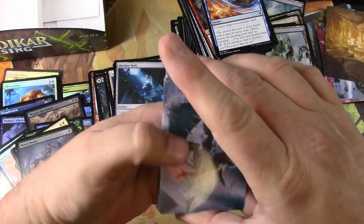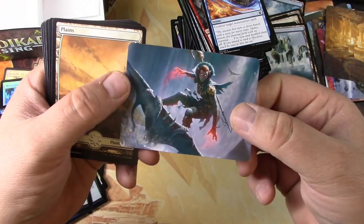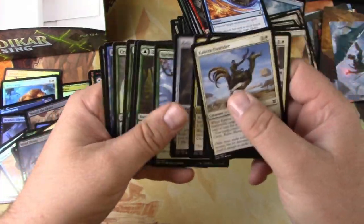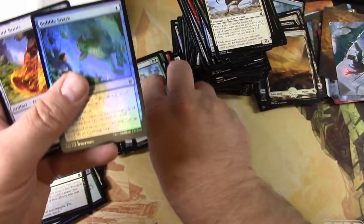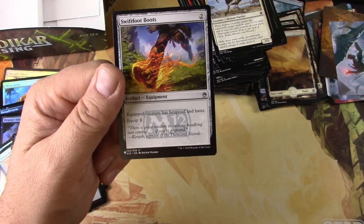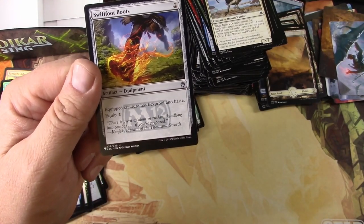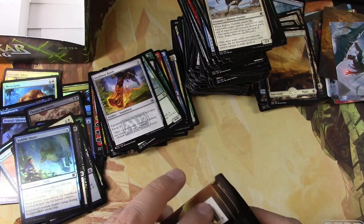Let's get one more great card from the list — why don't we, right? Mara — it looks cool. Baloth, Bubble Snare, and Swiftfoot Boots — that's an okay card from the list. Hexproof and haste, can't go wrong.